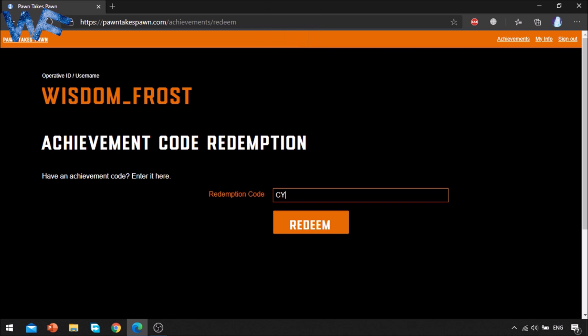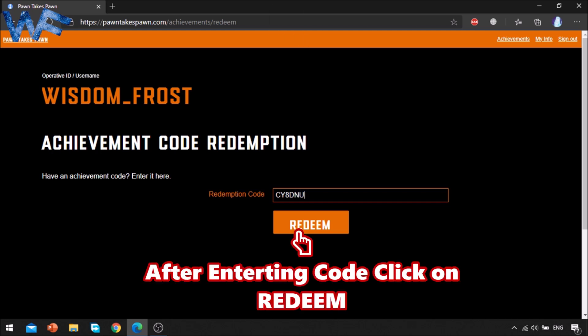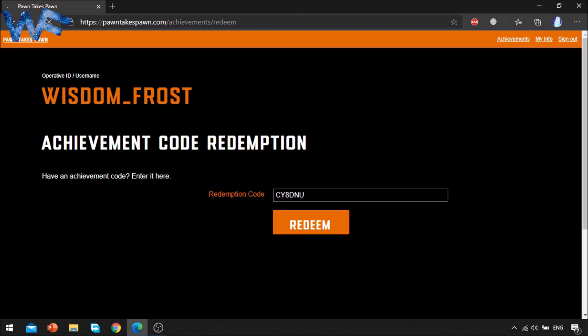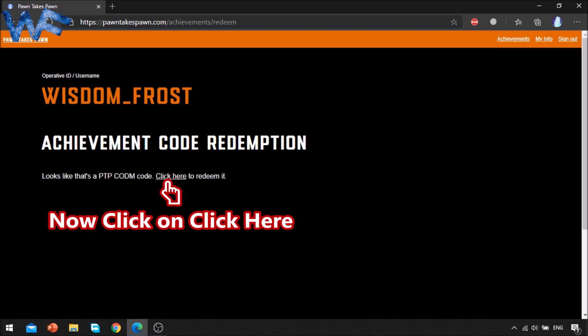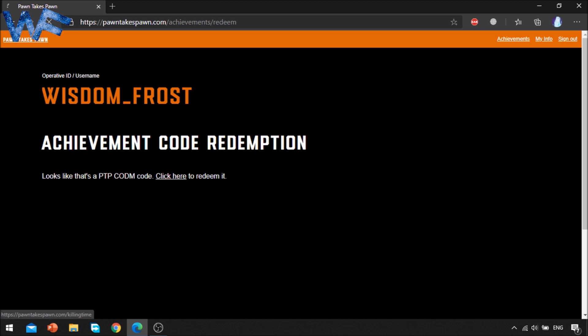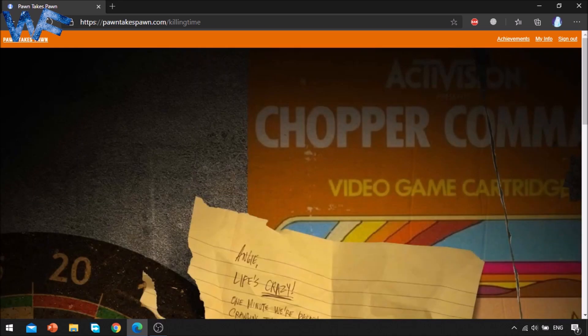I am entering my code — your code will be different. After entering the code, click on Redeem to redeem the code. Then click on Achievement Code Redemption, click here, and you will go to another page.